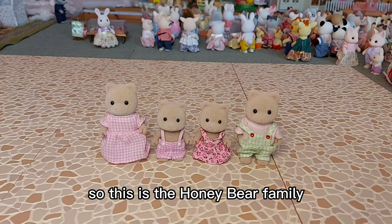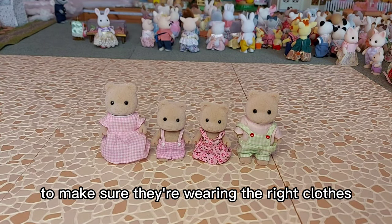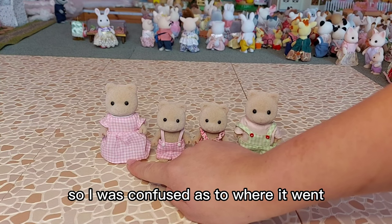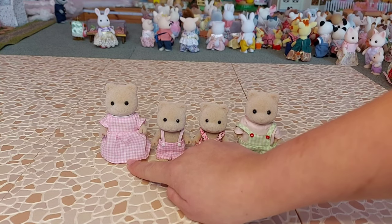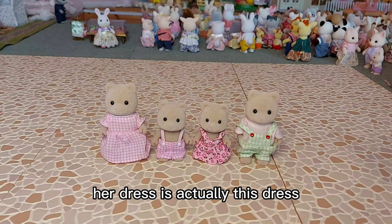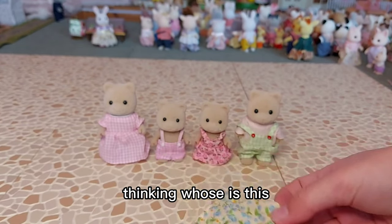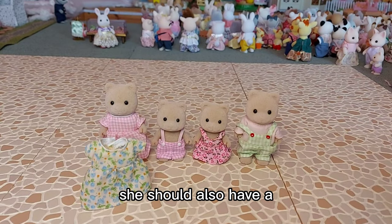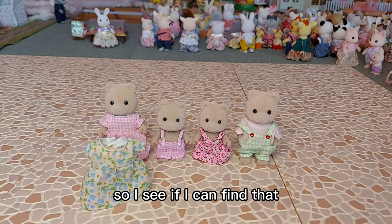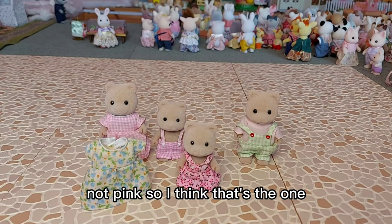Hedges — that's Edward, he's dressed up as Father Christmas. Next is the Honey Bear family. I've looked at some photos of them online because I'm doing this for everyone to make sure they're wearing the right clothes. I know someone should have a particular dress but doesn't, so I was confused. Her dress is actually one I've had laying around at the side thinking 'whose is this?' — and it's hers. She should also have a little frilly lacy bit at the front, and she should be wearing a red dress, not pink.